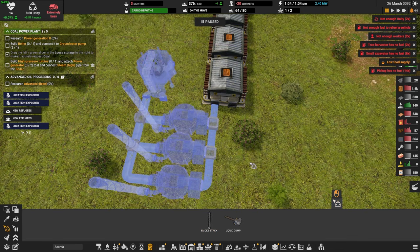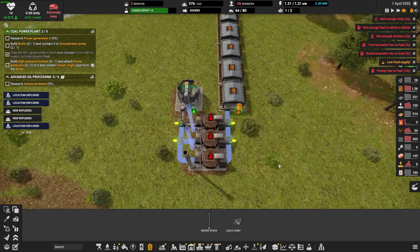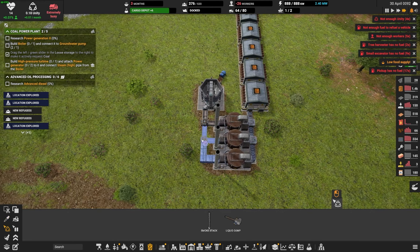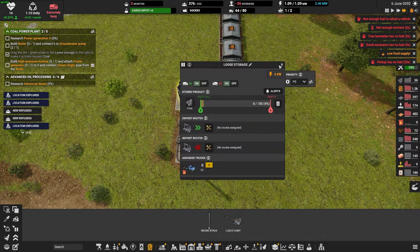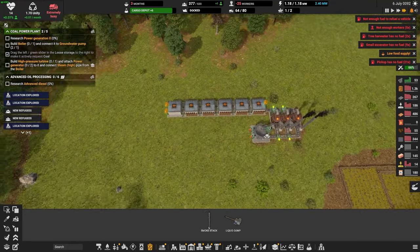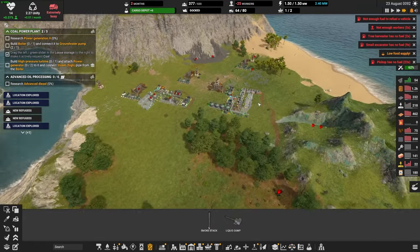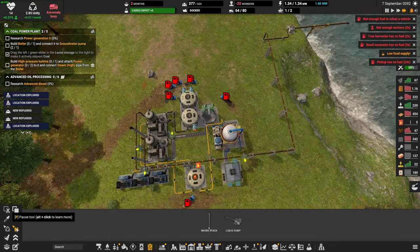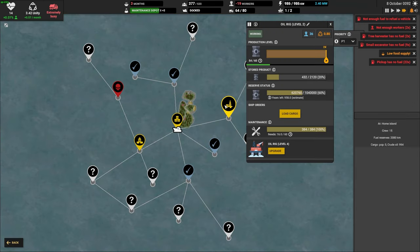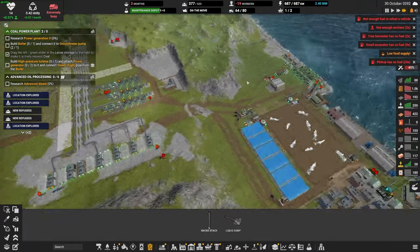Let's get smoke stacks and build. Let's get this to six — copy, paste, and paste. Build, build, and build. We got coal! It needs to be delivered here to make diesel and sent over here right now. Probably going to need to buy some diesel with this coal to kickstart things. Our ship is back — let's go back out here and load some more oil. And we've also finally researched our cargo depot — nice!